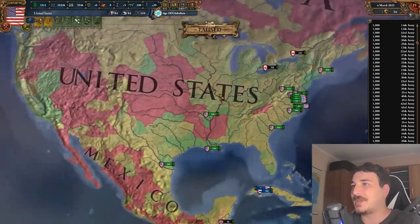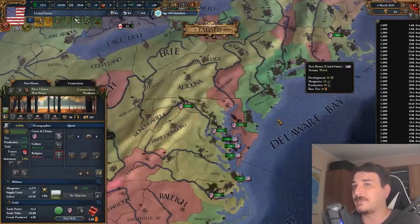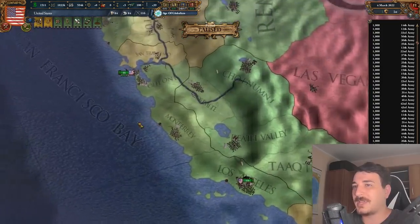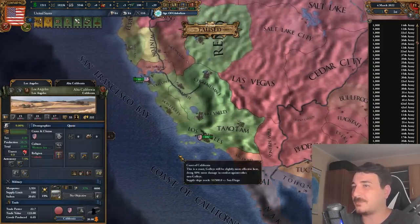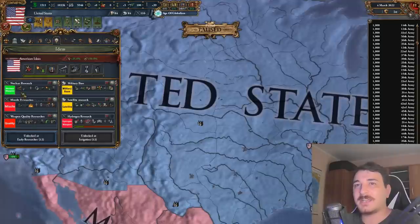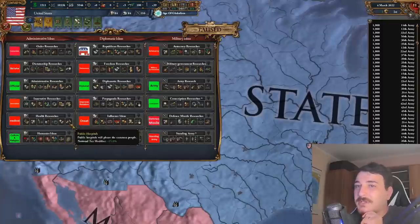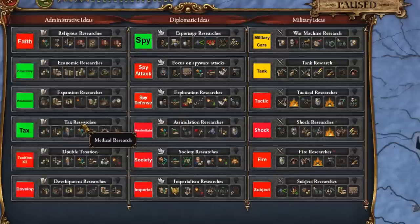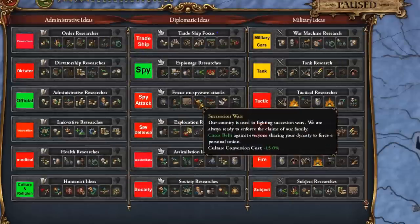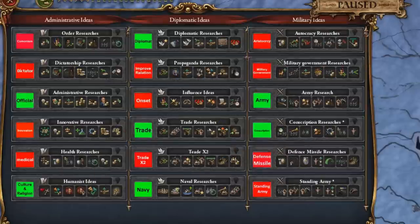Let's see what development is really high in the US. The East Coast is mostly super high development and also the Californian areas. 55 in Los Angeles. Did they change the idea sets? They did. We've got nuclear research, military base, satellite research, missile research, weapon quality research. That is a lot of different stuff. This is so many idea groups — they're so different from the base ones.